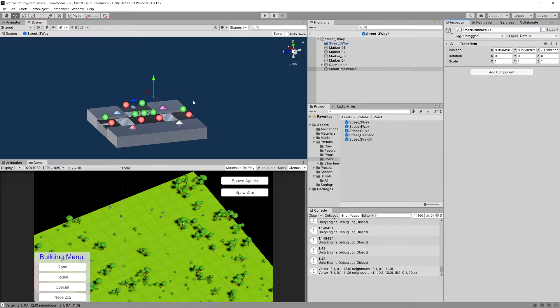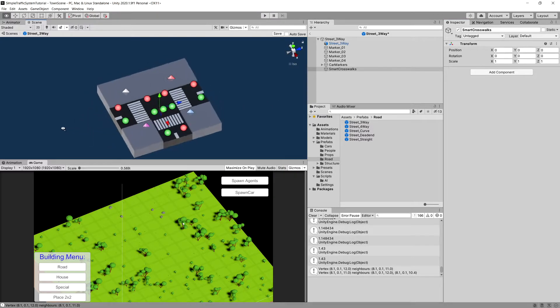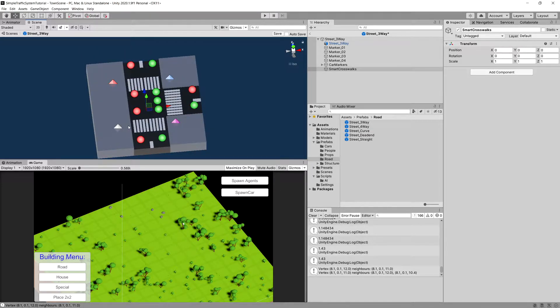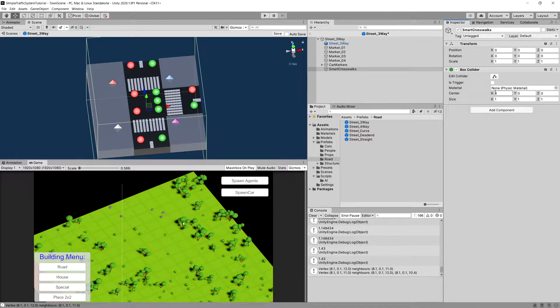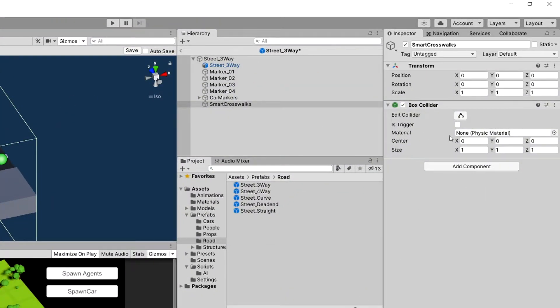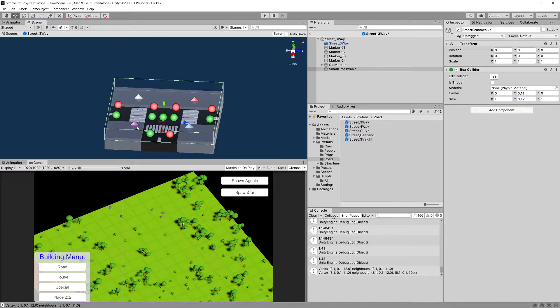This script will detect pedestrians that reach the crossbox. Let's reset the transform of this object. We are going to add smaller colliders extending over the crosswalks towards the pavement to detect collision enter for every pedestrian walking towards this collider. Let's add a box collider component. We'll modify it by setting the center on the y-axis to 0.11 and the size on the y-axis to 0.12.